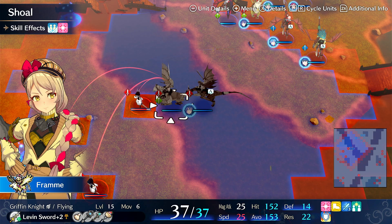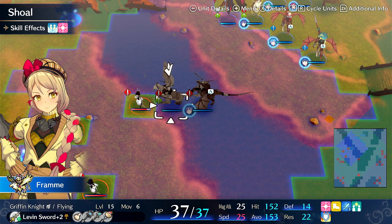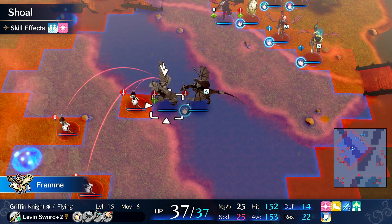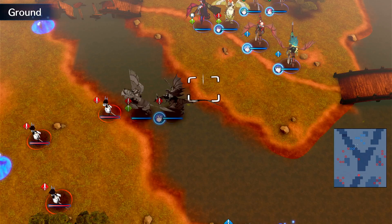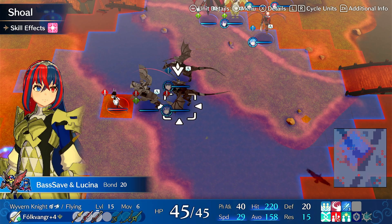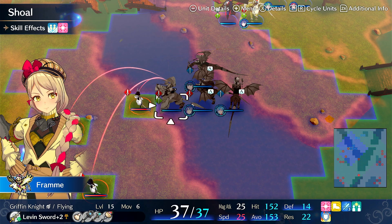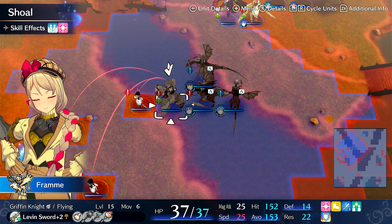This is a very fun and very broken build. Fram is unkillable — nothing has killed Fram to date on this run. Nothing can touch her, she cannot be hit. Alear benefits from Fram's passive which increases avoid, and both of them run dual support and get a support with each other. You're looking at high avoid rates on both units. You can even stack in another Chloe — now Alear's avoid is 158. You can keep adding units and make a wall of dual support units that just keep scaling each other's avoid to the point where nothing will attack you no matter where you are.